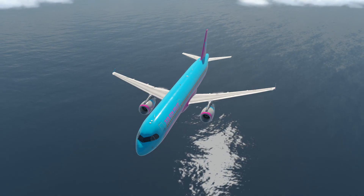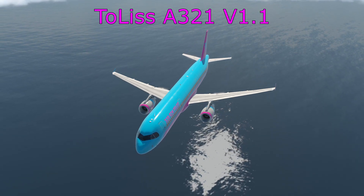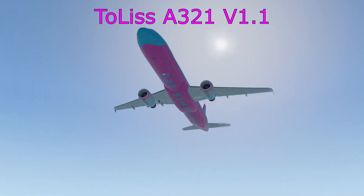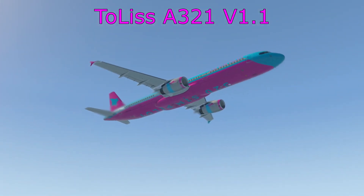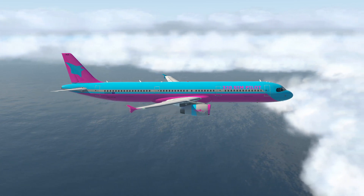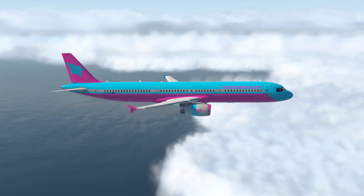Hello everyone and welcome to another video with me 320 Simpilot. Today we're going to be looking at the Tolis Airbus A321 in X-Plane 11 and the new update to version 1.1. I'm a real world Airbus pilot but as always this is not for any real world use — it's just to give you some extra context on your home simulations. Today we'll compare version 1.0.4 with this new update and have a look at some of the details they've added. Let's take a look.